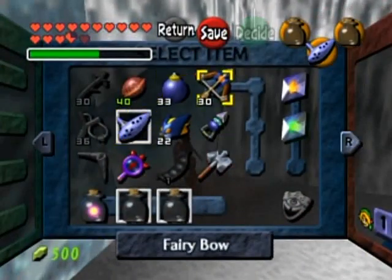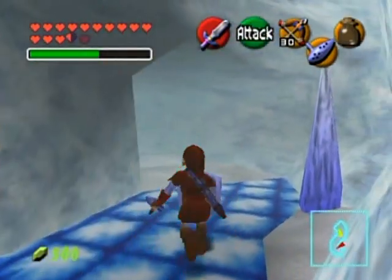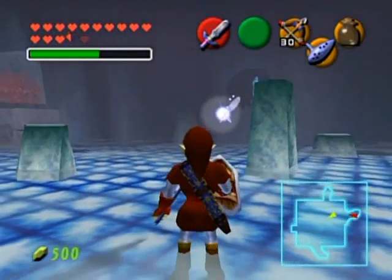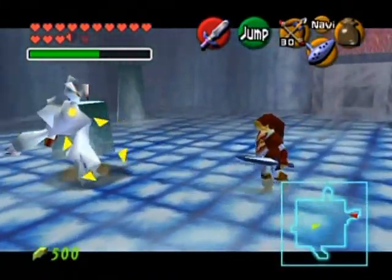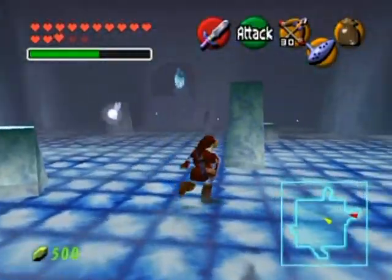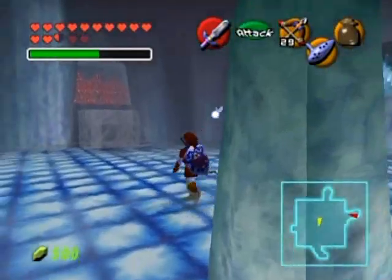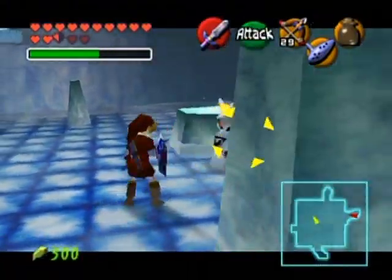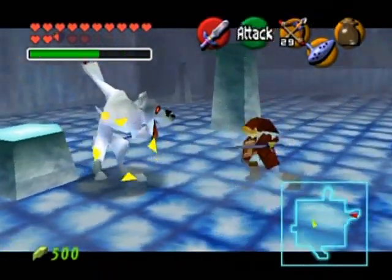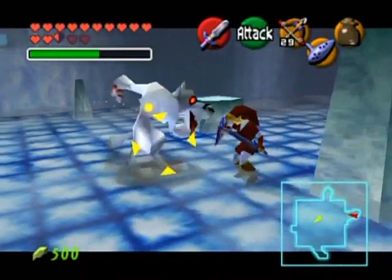You want your bow — not the ocarina just yet. Because there's going to be some ice keese coming along here, and boulders, though the bow does nothing against the boulders. This room used to have the blocks that you push to get on top of the ledges, but they are no longer in this version. There are white wolfos as well — not really a big deal as I showed before. They're pretty bad at guarding themselves. That's what the ice keese do — they freeze you, and that's why you want the bow. It's best to take care of them first if you can, but they seem to be hanging out towards the ceiling.